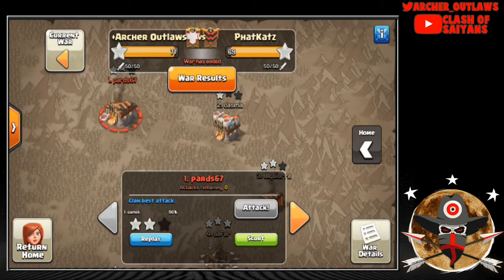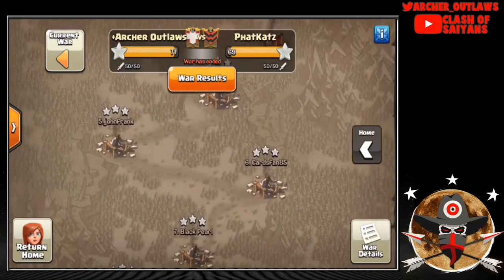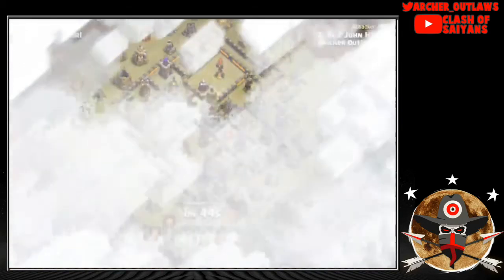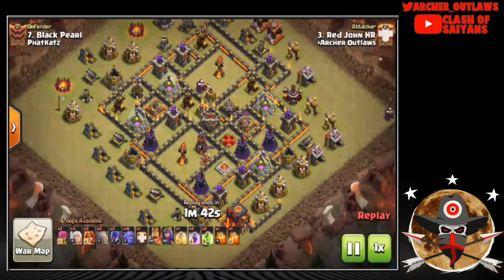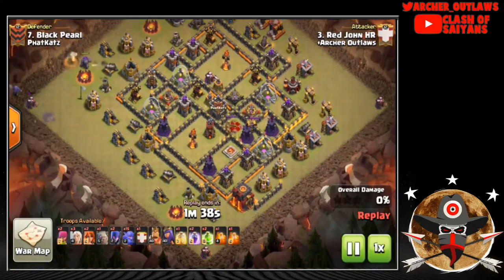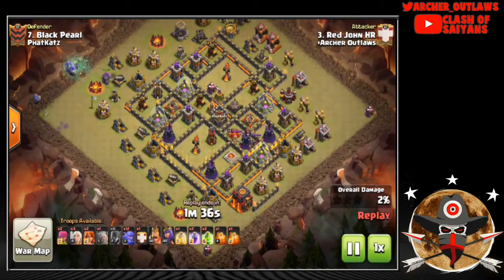We had two TH10 versus TH10 triples which allowed us to go for an 11v11, coming up just short with a 96. Huge shout-out to Cemec for throwing down that big attack and almost securing us an additional star. Both sides struggled a little on the 10v11s — it's been super hard since the update with the increased damage — but nothing new for TH10s as far as troops, and we were still able to work through it and secure the victory.